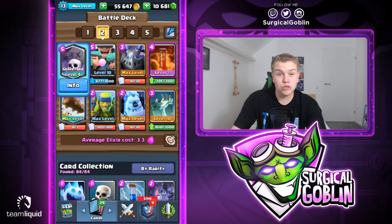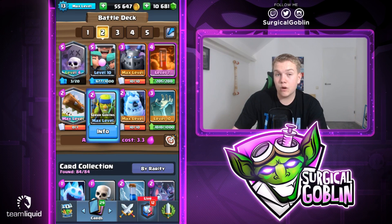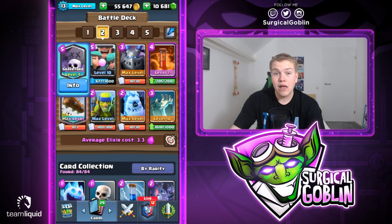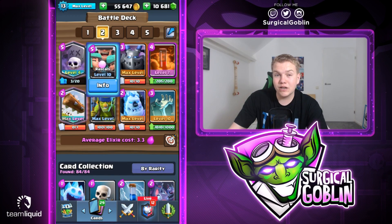We also have three units they can use the Log or Zap on. For example, the Tombstone - if it dies they can zap the skeletons. If we drop Spear Goblins defensively or offensively they can use their Zap or Log. And Rascal Girls die to the Log of course, not the Zap. So if they don't have a Log they have to use the Poison on the Rascals, and then they don't have any counter to the Graveyard. If they do drop a counter we can poison those.